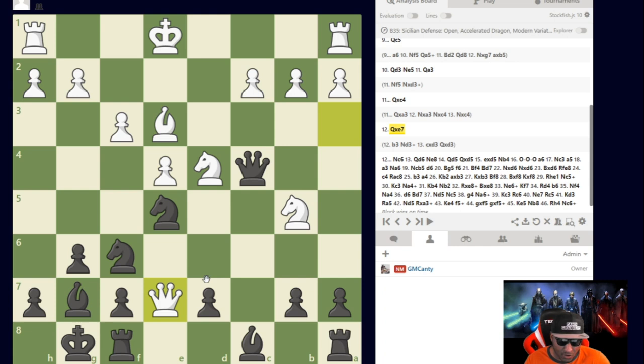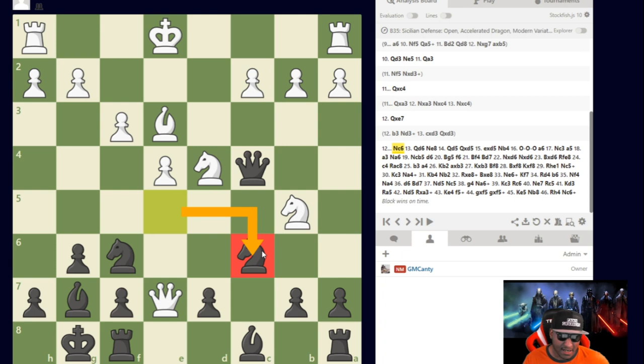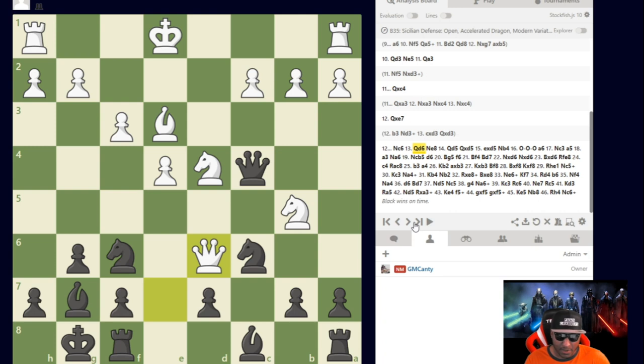After Queen takes c4, he actually instantly took on e7 and didn't even see b3. I get to go up a piece — now it's just good technique to finish out. I played Knight to c6, attacking d4 and the queen as well. The rule: trade when you're up, not when you're down. He plays Queen to d6 to get out of the way.